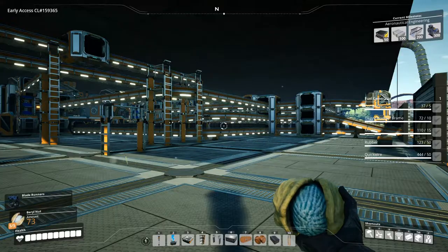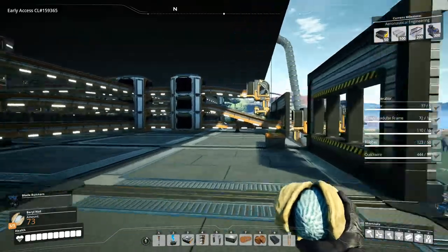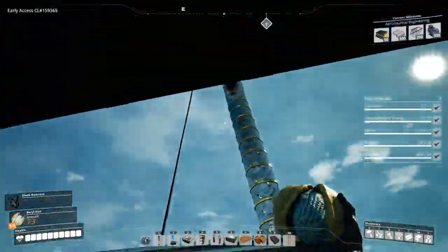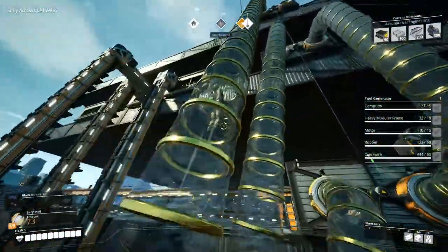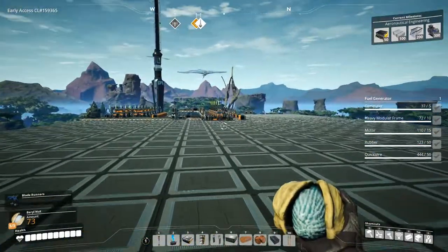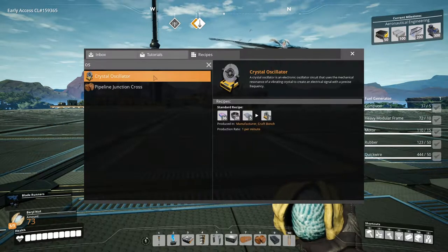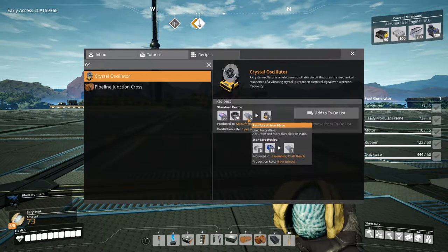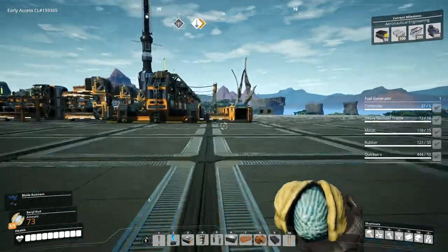All right, let's continue where we left off. We're going up to the fifth floor of the factory. We finished cables and what we're doing is building the oscillators, so we need the quartz crystals, cables, and reinforced iron plates. We have the quartz crystals somewhere over there and the cables we just finished over here.